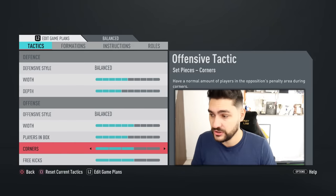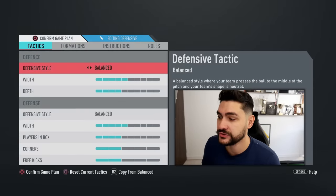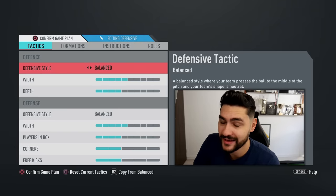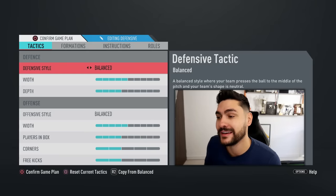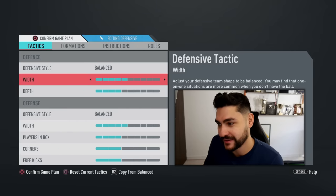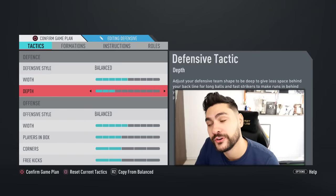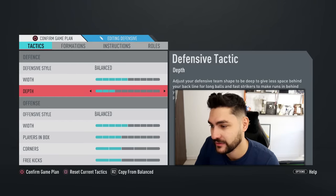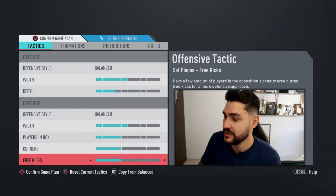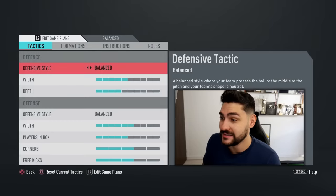Let's say you've scored a goal or maybe two goals, it's minute 50 or 60, and you want to hold on to the result but still have options in attack — move to the defensive game plan. Defensive style: balanced; I don't think it's the moment yet for drop back because it's not the end of the game. Team width defensively on 5. Team depth you could go to 3. Offensive style still balanced. Team width 5, players in the box 4, corner kicks and free kicks on 2 — you don't want to risk a bad corner or free kick and concede a counterattack when you're up 1 or 2 goals.